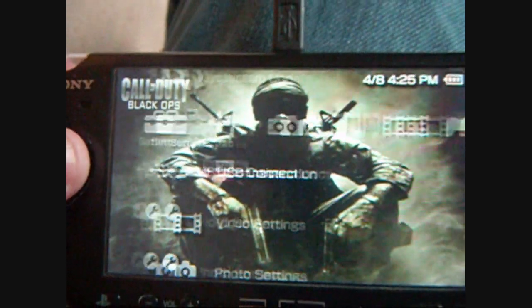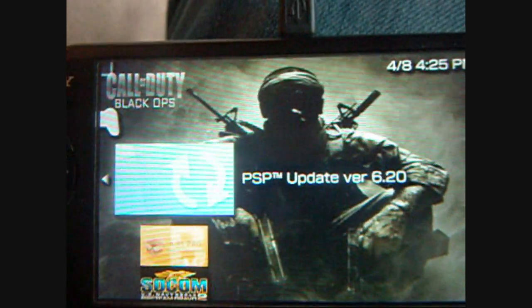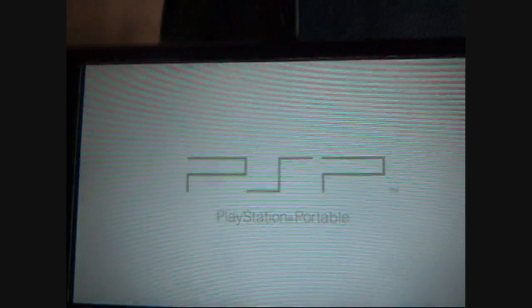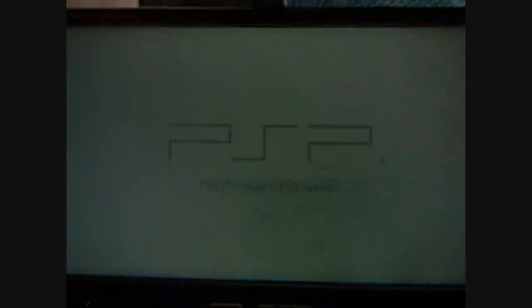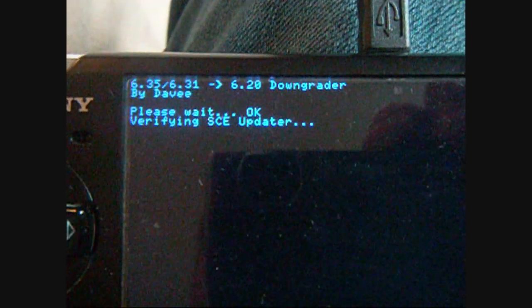After that's done copying, you can head over to the game section. You'll see two new things show up: the 'Update 6.20' and the '6.35 Downgrader.' Run the 6.35 downgrader. All this does is it allows a PSP with 6.35 to start and run the 6.20 update — so you basically just reinstall 6.20. This will take a second. It will verify the Sony updater.